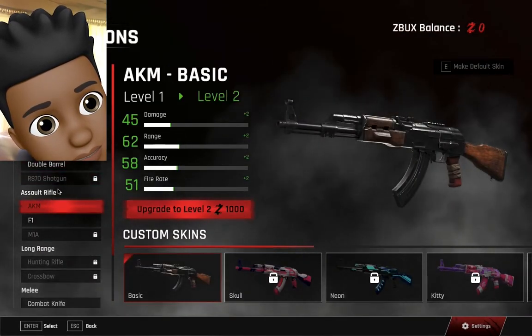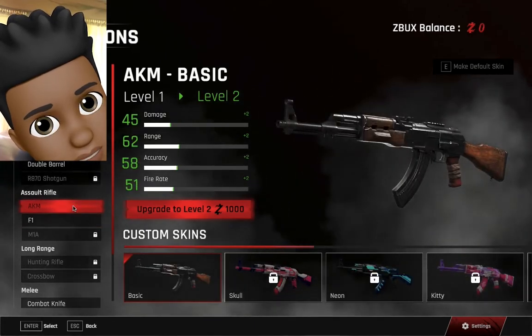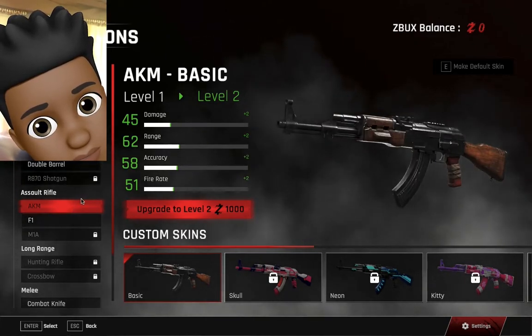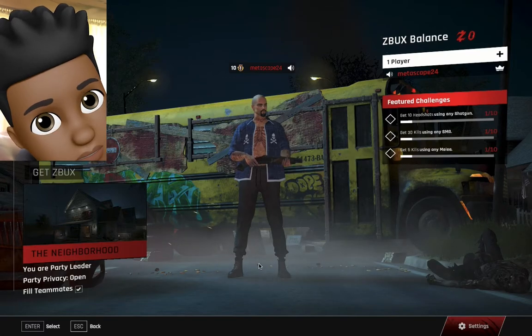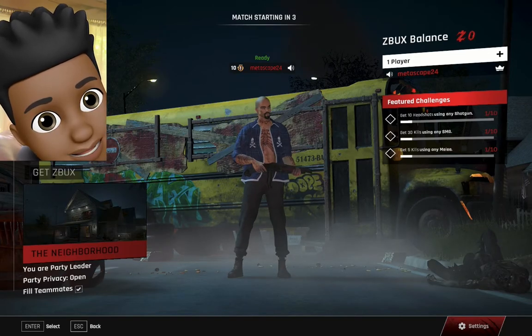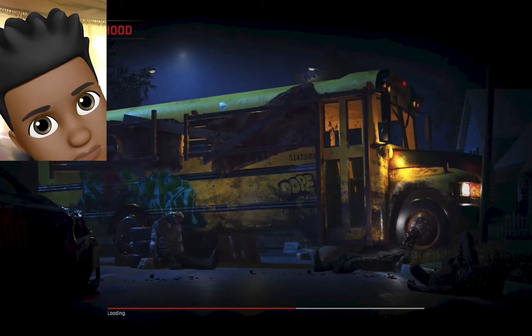You guys can scroll and check out the weapons. You click Enter to select which ones you want, and ESC to go back. It's probably not fully selectable because it's the beta version. We'll ready up and wait for it to load. I'm not using a PlayStation or Xbox controller — simply using keyboard controls: WASD and the mouse for camera, and click to shoot.